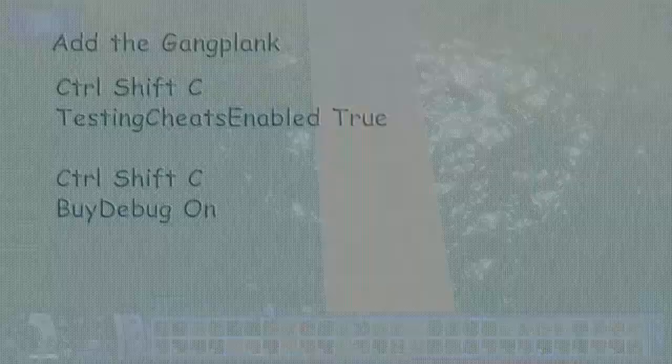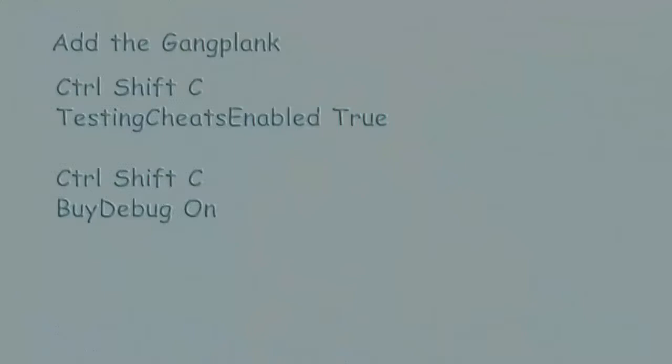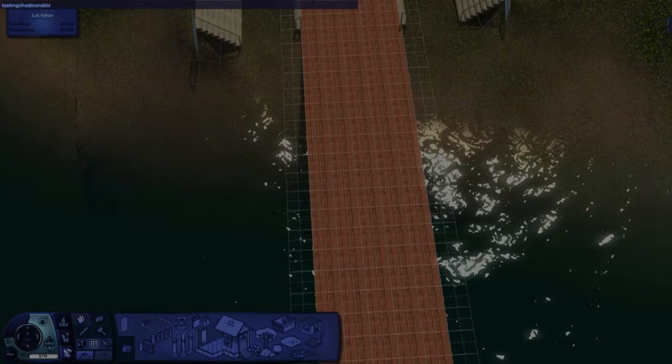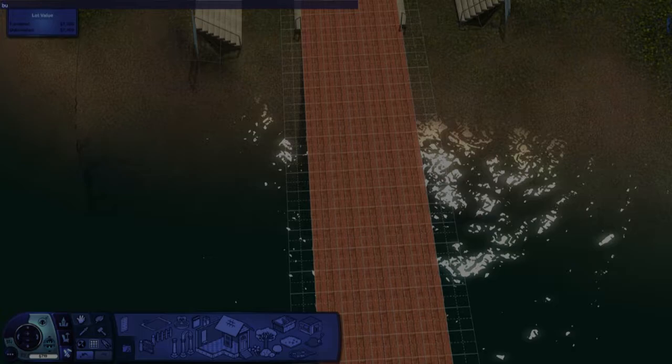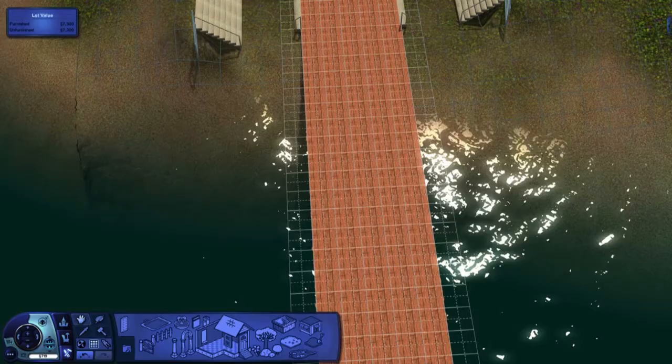Now we're ready to install the gangplank. To find it, we need to go into buy debug. First, bring up the cheat box in the top-left corner by holding Control and Shift together and pressing C. Click into the cheat box and type 'testingcheats enabled true' and press Enter. Then bring up the cheat box again and type 'buydebug on' and hit Enter. Now you'll be able to access buy debug in buy mode.